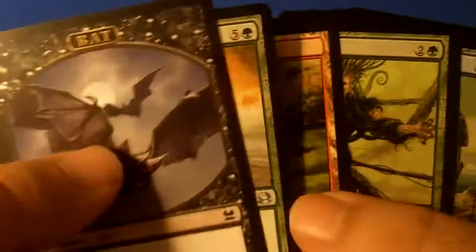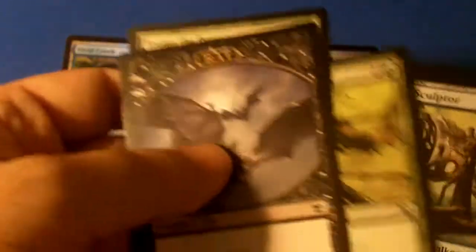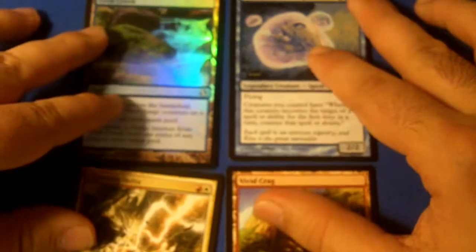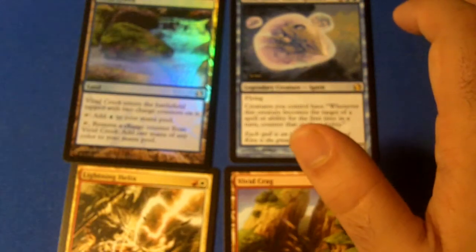The cards I really like would have to be the vivids, Kira, Great Glass-Spinner, Lightning Helix, and the other vivids. The other cards might be good — I don't really know that much about the Modern Masters set — but these cards are really great.